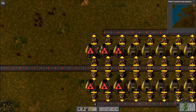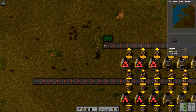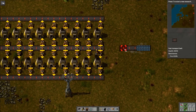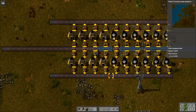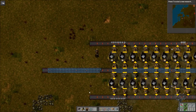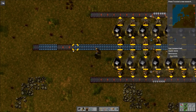Now obviously there is a correct number for a fully compressed red belt, but this can be a really good way to test and try different layouts. We'll bring the output here and use some void belts so it doesn't back up. You can see that 10 is not enough. The cool thing is the void belt is just going to get rid of the excess — normally it would back up and it would be really hard to test. A fully compressed red belt can clearly support far more furnaces than this.